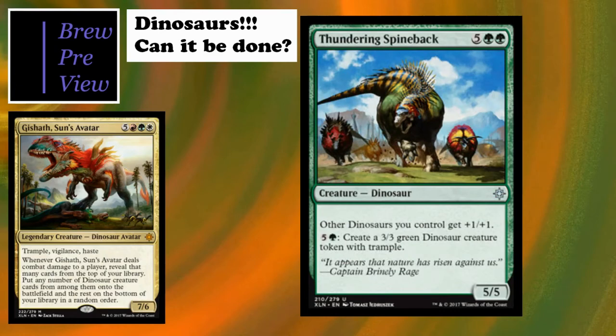Thundering Spineback is our only true lord so far - I'm sure there'll be another one in the next set or maybe Dominaria. Other dinosaurs you control get +1/+1, it's a seven-cost 5/5, and it can pay six to create a 3/3 green dinosaur token with trample. Really on-theme with trampling 3/3 tokens.